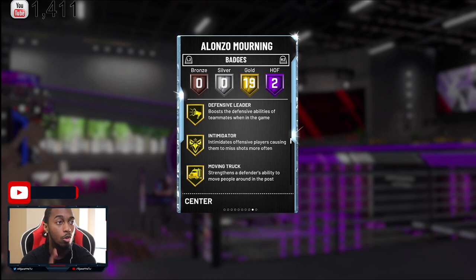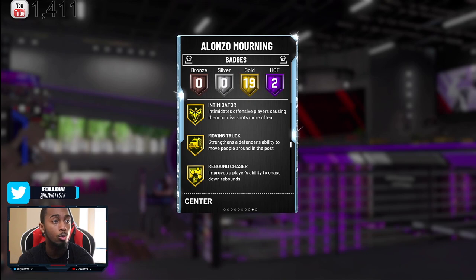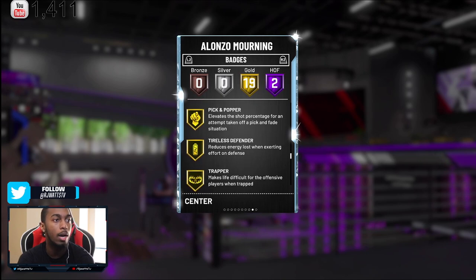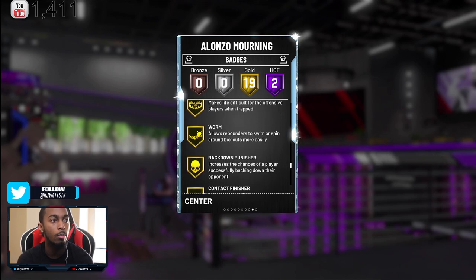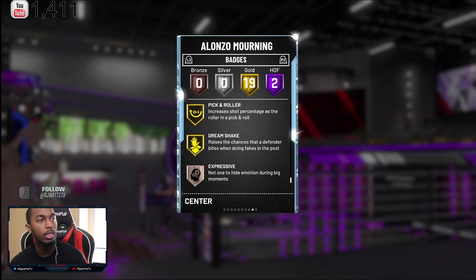Gold defensive leader boosts the defensive abilities of teammates. Moving truck strengthens the defender's ability to move around people in the post. Rebound chaser, pick and popper, tire scorer, trapper, worm, back down punisher, contact finisher, pick and roller, and dream shake.